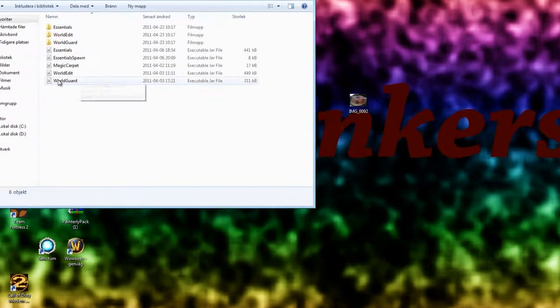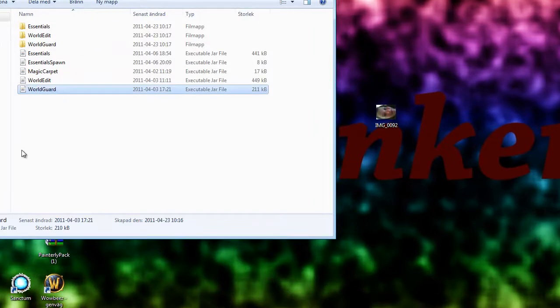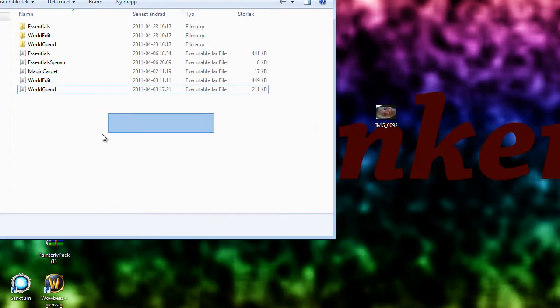Here are my plugins and I will make a little video for all of them to show what they are. WorldGuard is a guard that makes it so you can't spread fire, you can't put lava, lava can't spread, and you can't die by lava and such stuff. So it's kind of a protector guard.